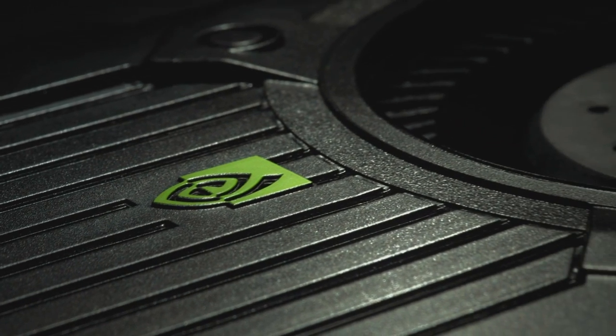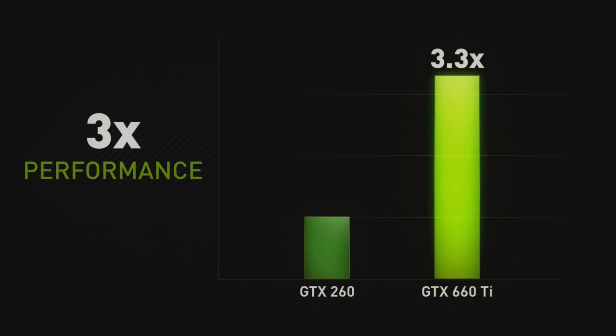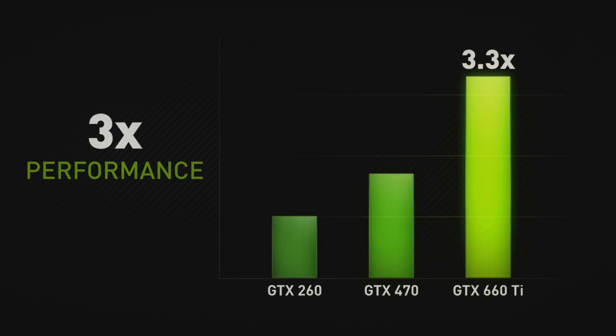With the 660 Ti, we're really excited to be able to bring Kepler to more gamers than ever before. It's three times faster than the GTX 260 and 80% faster than the GTX 470. It also consumes a lot less power.